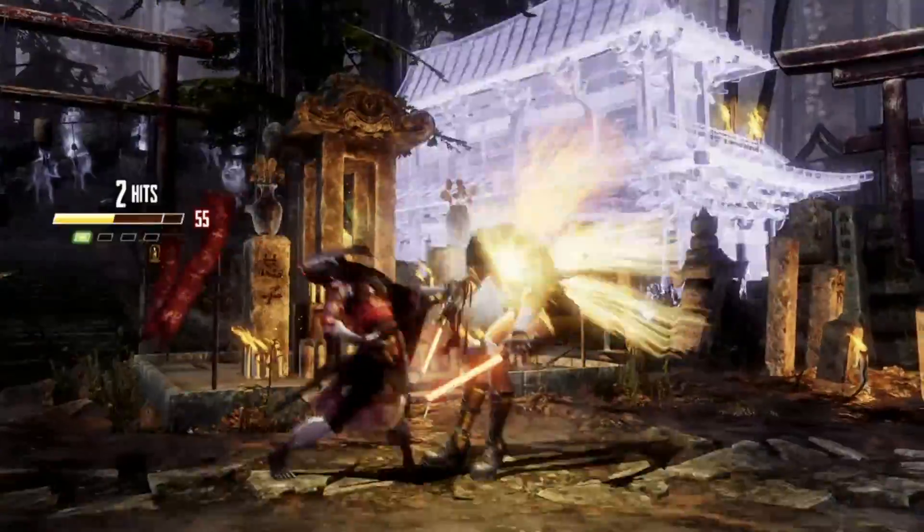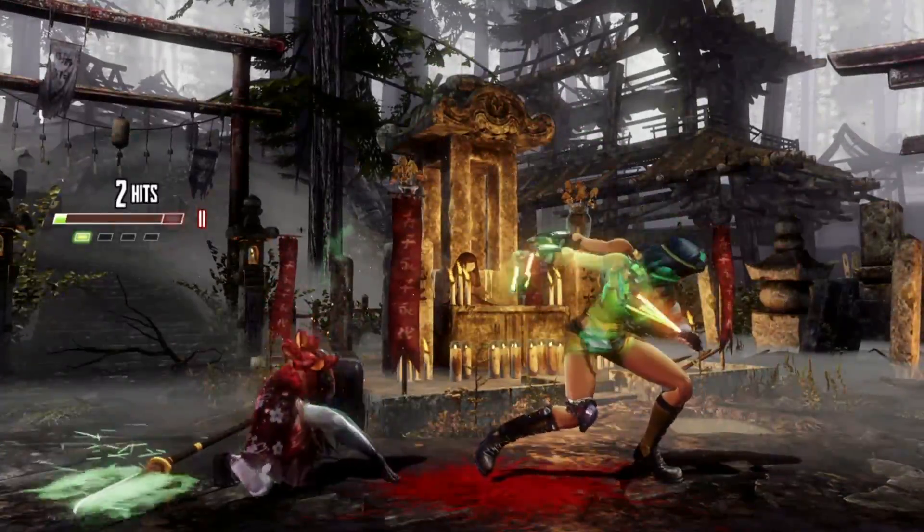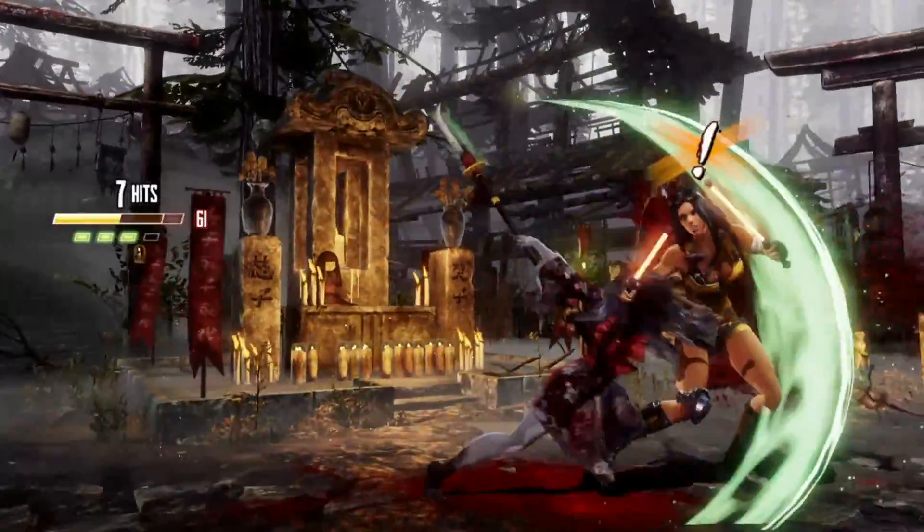Her normal grab allows her to go straight into a combo after linking a light or medium manual. Her auto doubles can be held down to turn into a wind-up double, which does more damage and is a bait for mistimed lockouts.